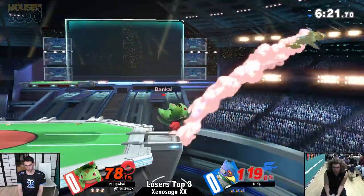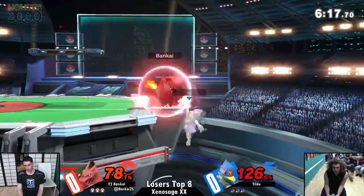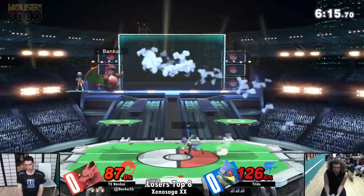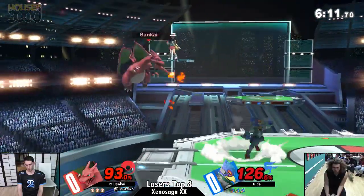Here we go — Bankai catches the shield, gets a grab, switches over to Charizard to get the Flame Breath, forces the up B. A little bit too quick with that forward arrow — he's definitely trying to two-frame him. Flare Blitz — oh, that's super greedy.